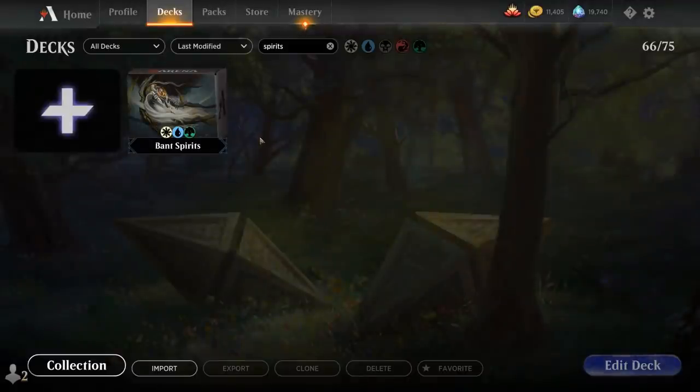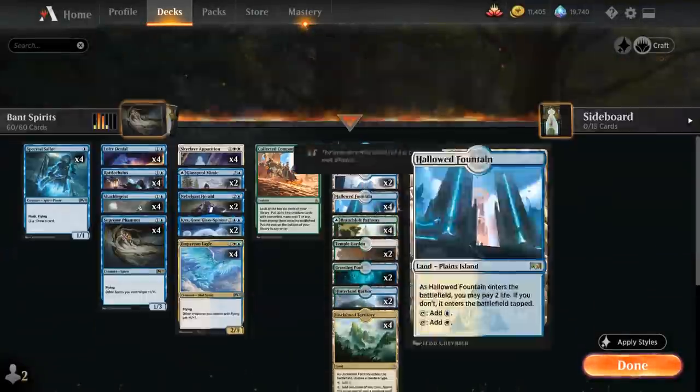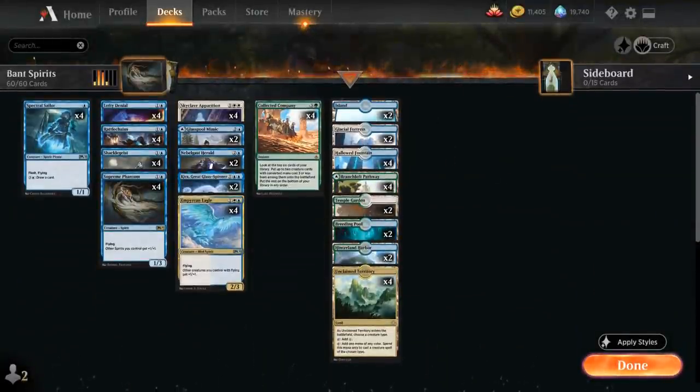Hello and welcome to another historic gameplay video. Today we're taking a look at Bant Spirits, a spirit tribal deck that's essentially blue-white, splash green for just Collected Company.